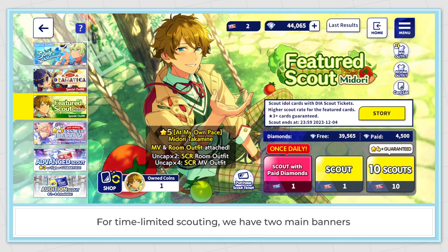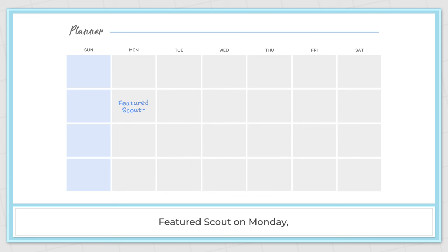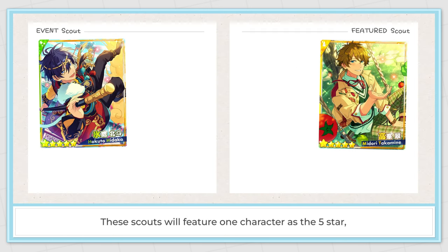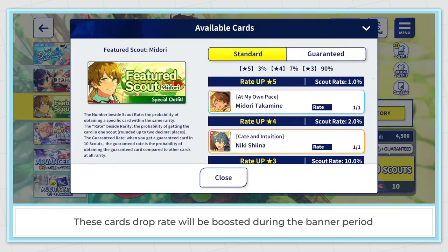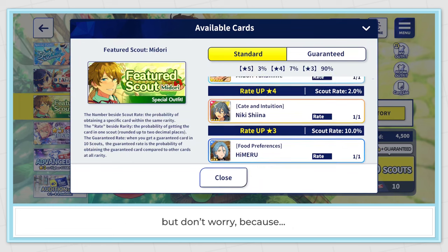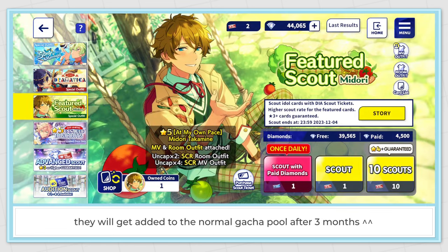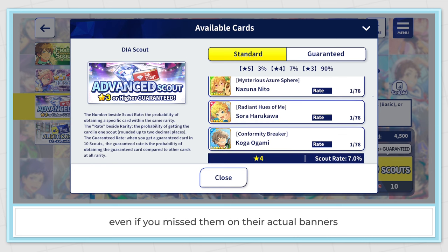For time-limited scouting, we have 2 main banners: the featured scout and the event or team scout. Both banners change once per 2 weeks — featured scout on Monday and event scout on Friday at 12 pm server time. These scouts feature 1 character as the 5 star, 1 as the 4 star, and up to 3 characters as 3 star cards. These cards' drop rates are boosted during the banner period. After the banner ends, these cards won't be available for a while, but they'll get added to the normal gacha pool after 3 months.